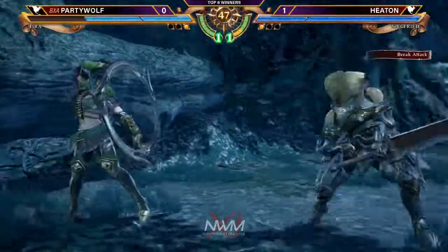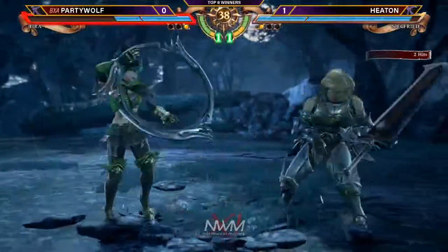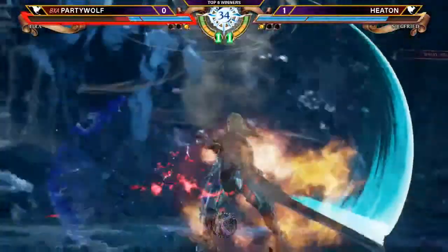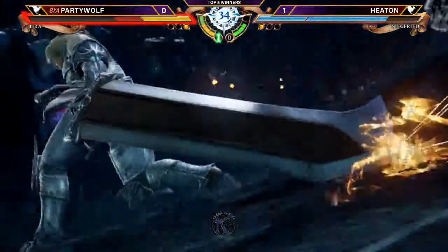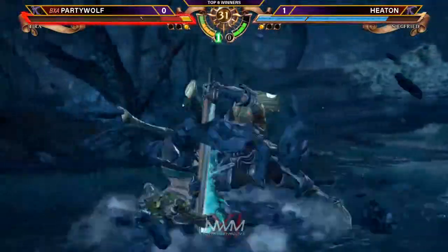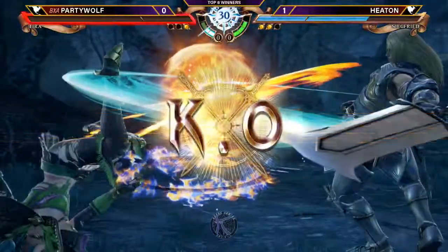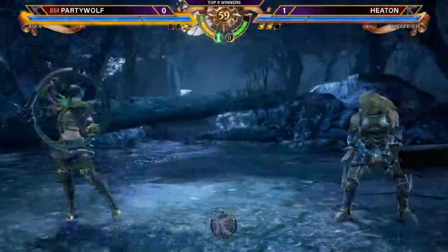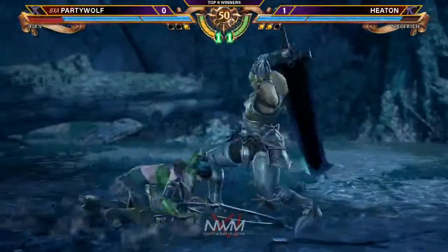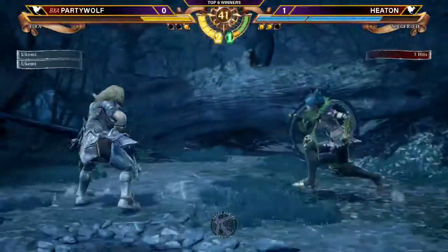Party Wolf is at 25% stamina now, getting pushed back towards the wall by Siegfried and taking the hilt to the face. Front escape from Heaton to avoid that, and the RE coming out. They're both going to clash with the vertical, and it's going to go right into the bracket. Can you drop the bracket into the stream chat? The Nightbot doesn't have the bracket. We got the bracket coming out in the chat for you guys. Party Wolf's winner's side bracket might be joining us in losers if he doesn't have an answer to Heaton's Siegfried, which seems unstoppable. He's been playing Siegfried in a wide variety of styles and I've enjoyed every single one of them.